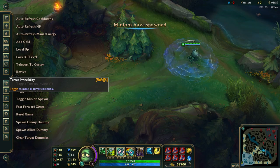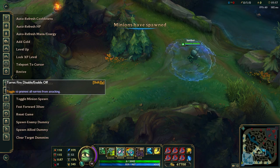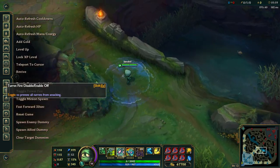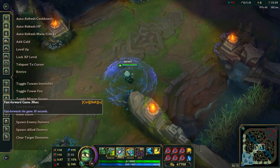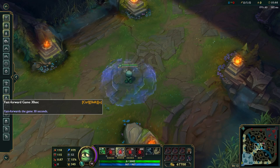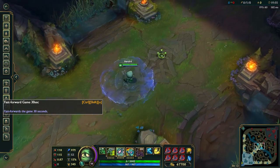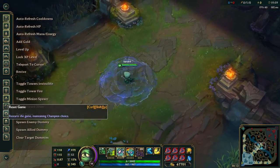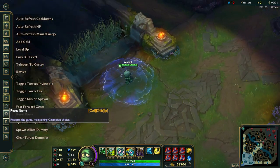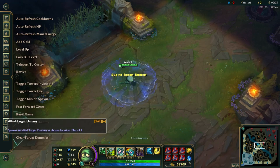We can make the turrets invisible, stop tower fire, stop them from attacking, and stop the minions from spawning. We can fast forward the game by 30 seconds — you can see the game is just fast forwarding. That can be pretty helpful for minion wave stuff. And you can reset the game, which is what I just did.